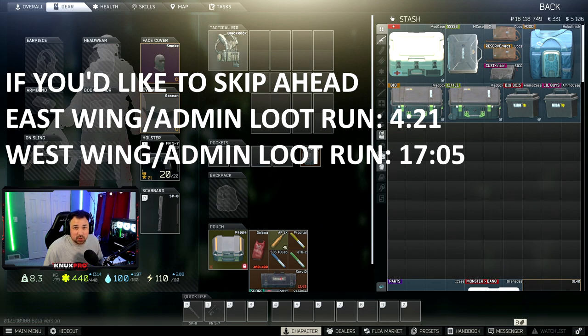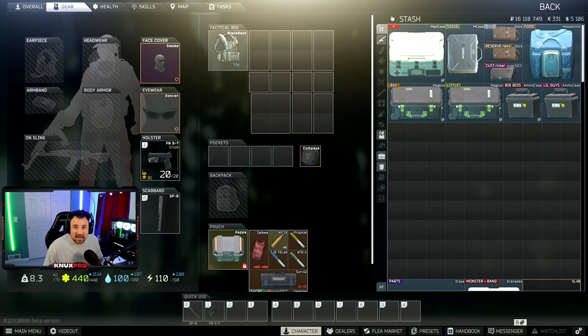Interchange can be a tough place to survive, but Shoreline — sometimes depending on your spawn — you can be in and out before a player even gets there, if a player even goes there. Shoreline has a lot of high value loot like LEDXs, graphics cards, Tetrises, and lots of PCs. Computer parts are selling for so much right now: a CPU is 90k, circuit boards are 40–60k. People are sleeping on meds too — meds are very profitable: Propitals are 25k, Golden Stars are 140k, Vaseline's 40k, Ibuprofen 60k.